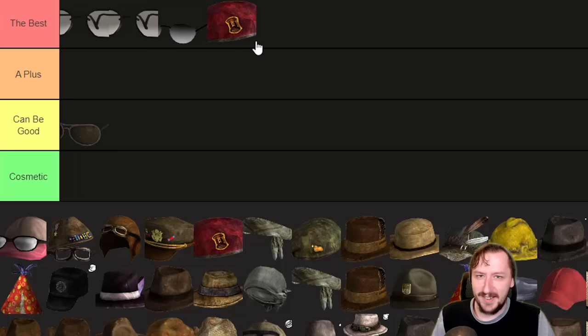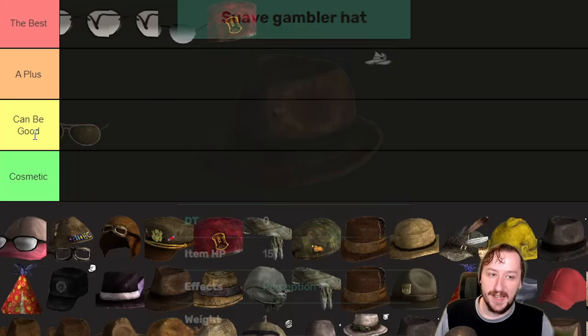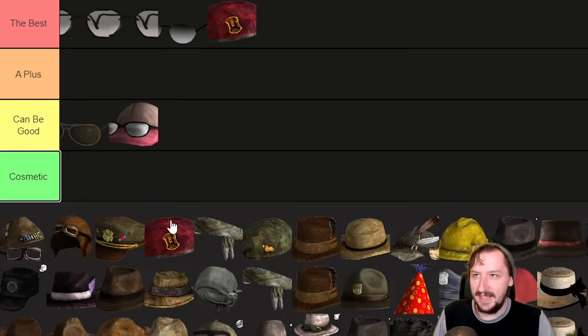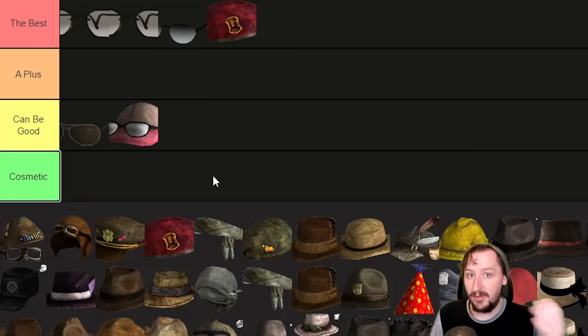The First Recon Beret can serve you basically all throughout the game. Then we've got the baseball cap with glasses. A lot of these hats are going to seem really similar because they basically are the same — the baseball cap with glasses doesn't protect for anything, weighs one, and gives you plus one perception. Plus one perception is super easy to get, but you can stack a hat and glasses together for plus two perception, giving you another four points to lockpicking. You can even stack it higher with things like mint hats. By themselves they're just kind of nice to have.